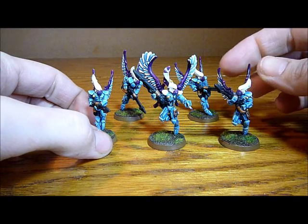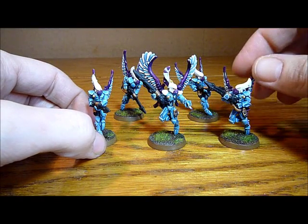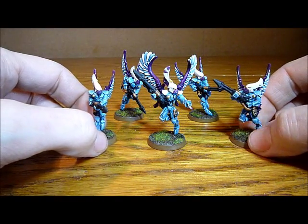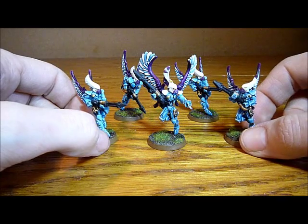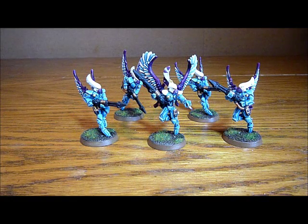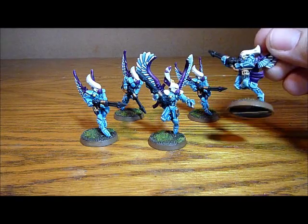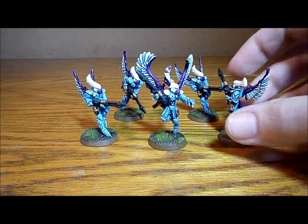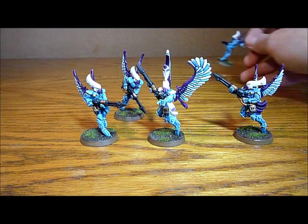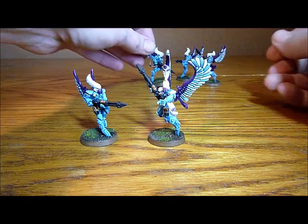There are two ways of using these. End of game, of course, they can come down in your opponent's deployment zone, enabling you to get line breaker. You might have other units — a jetbike unit with massive movement — and you can get line breaker with them, so you don't need hawks specifically for line breaker. But it could be that you need them for something else. You're going to annoy your opponent so much that on turn five, you come down right in front of the unit you've been annoying.